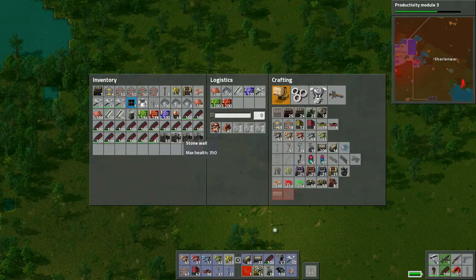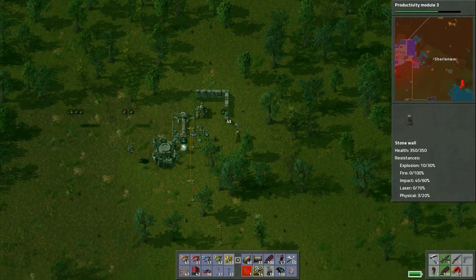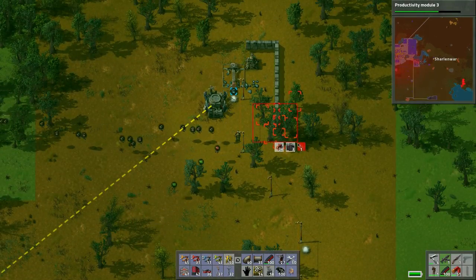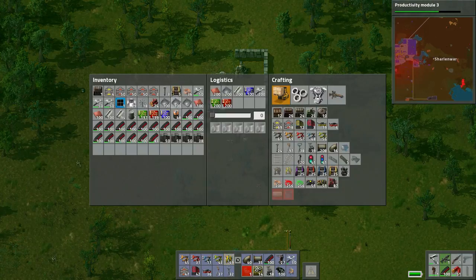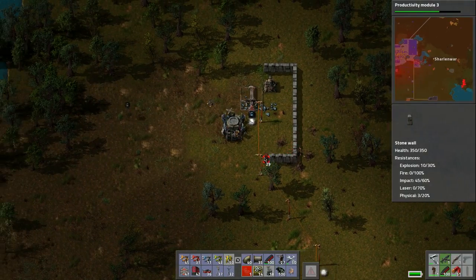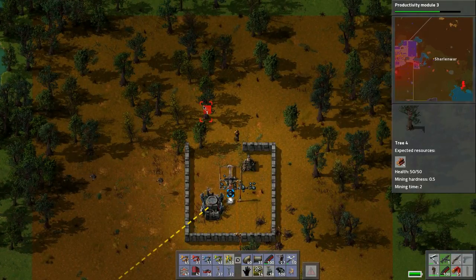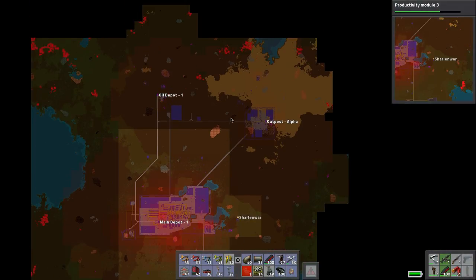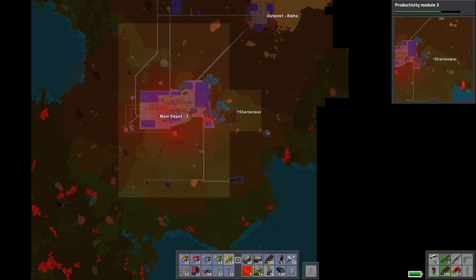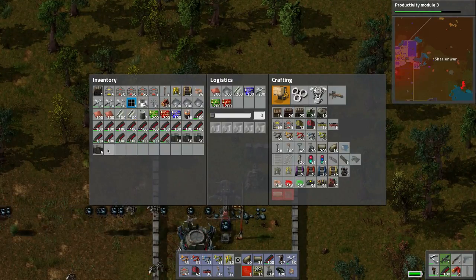We can probably do a quick little something like this - place this guy, just need some protection. We'll use this for trees. Where's that attack coming from? Of course - all this stuff up here has heavy activity. Oh man, we're going to have to kill some more biters.